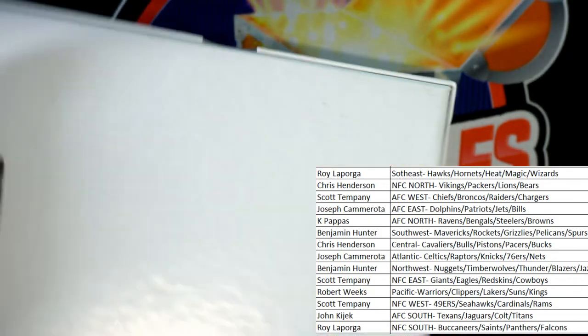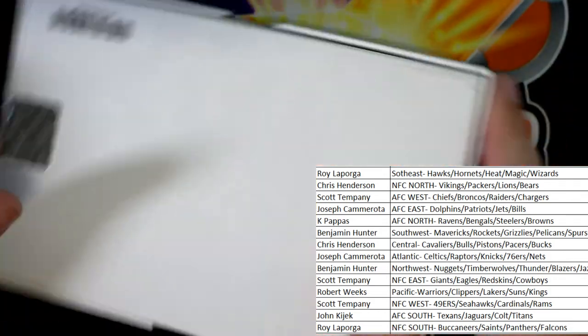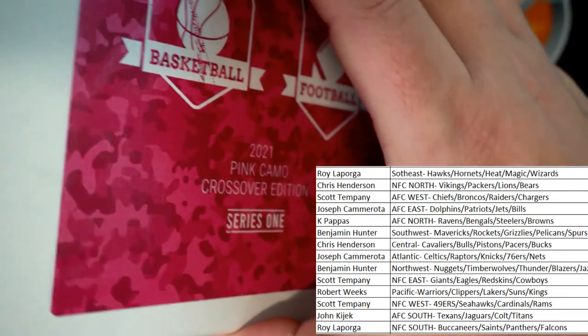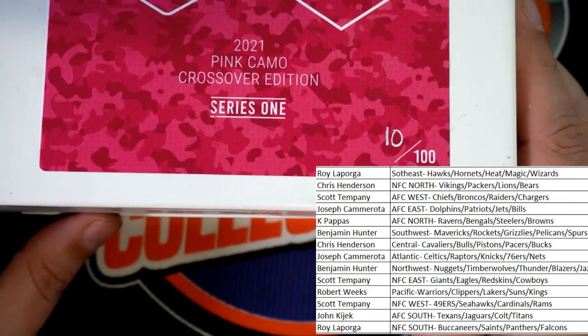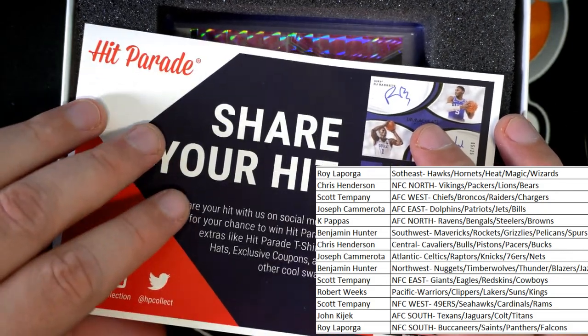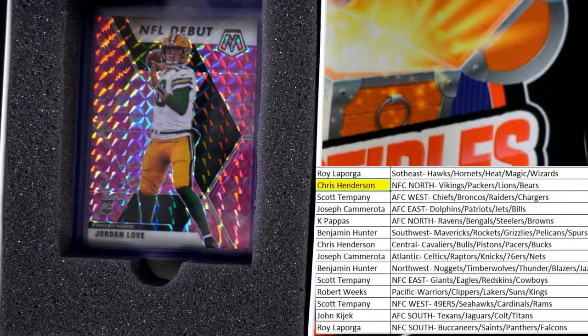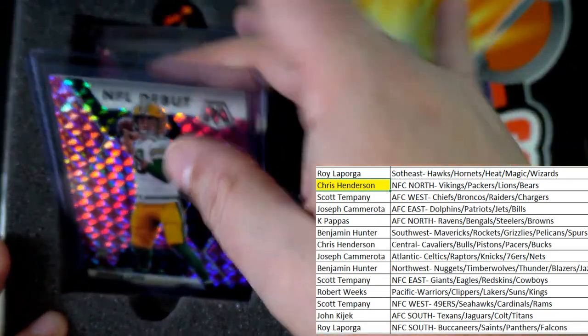Are there any trades? There are no trades. The very first one coming out of here — is it a Jordan Love rookie? There's one rookie per box. Jordan Love pink camo rookie. Some boxes will have two, but it's very rare. That's NFC North owner Chris — congratulations.